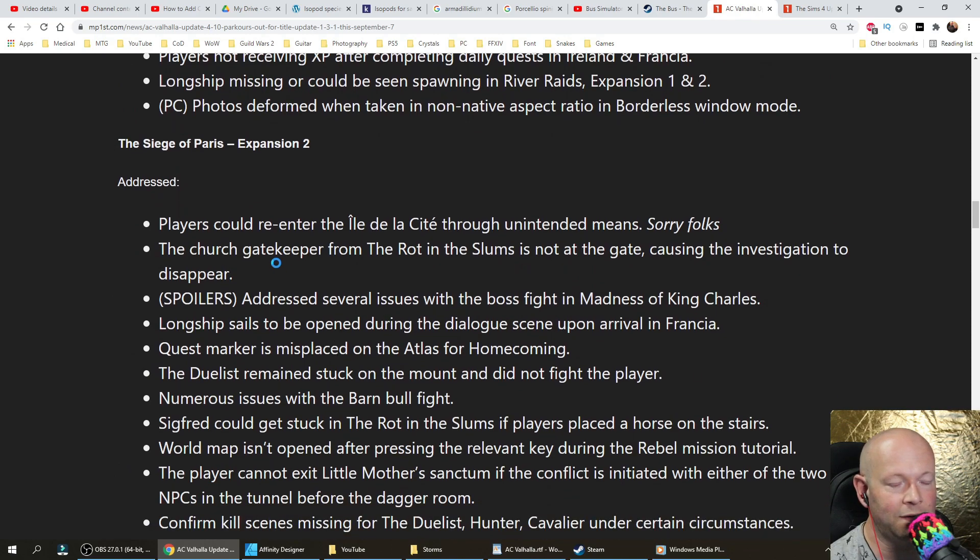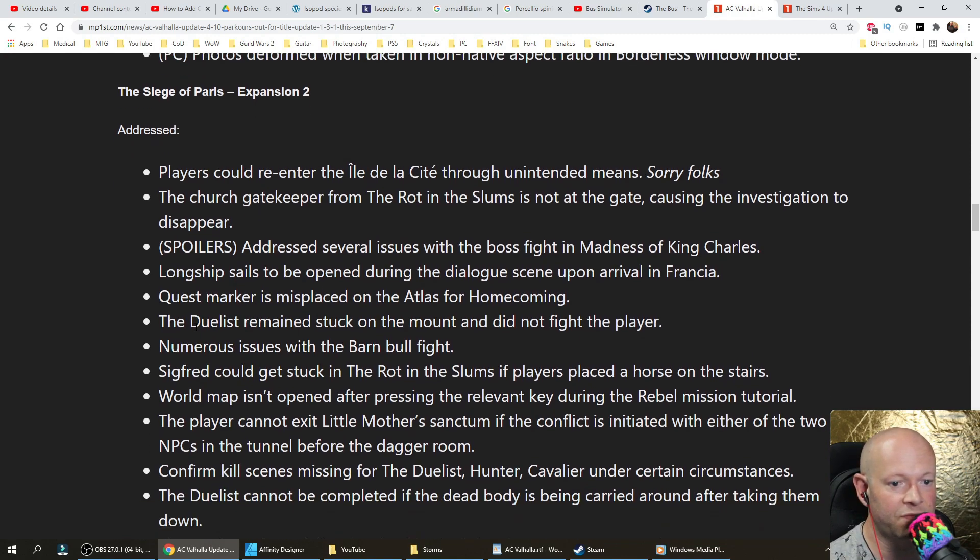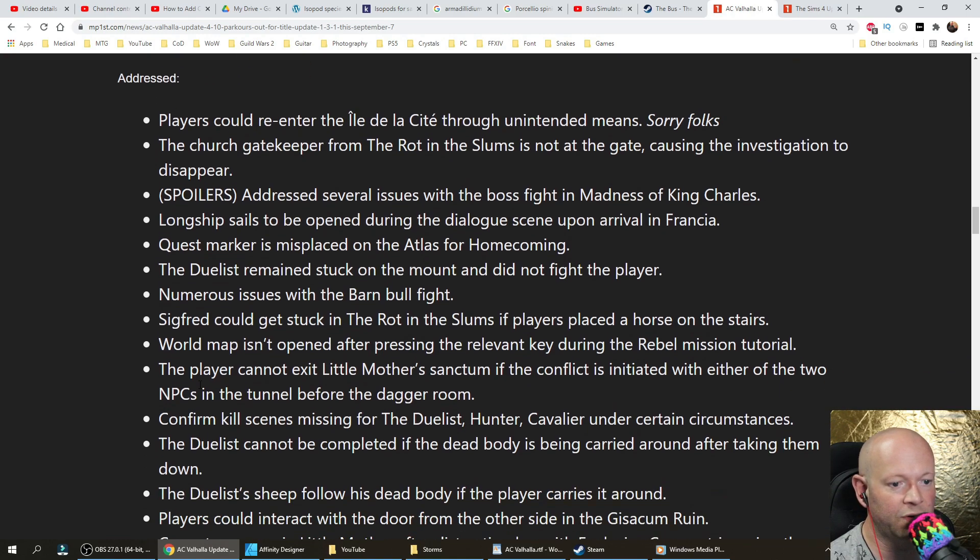La Siège de Paris expansion fixes: players could re-enter L'Île de la Cité through unintended means. The church gatekeeper from the Rot in the Slums was not at the gate, causing the investigation to disappear. Addressed several issues with the boss fight and Madness of King Charles. Longship sails open during the dialogue scene upon arrival in Francia. Quest marker misplaced on the Atlas of Homecoming. The duelist remained stuck on the mount and did not fight the player. Numerous issues with the barn bull fight. Siegfried could get stuck in the Rot in the Slums if players placed a horse on the stairs.